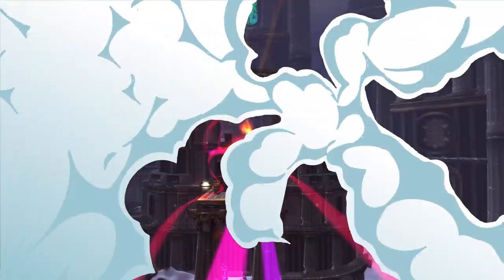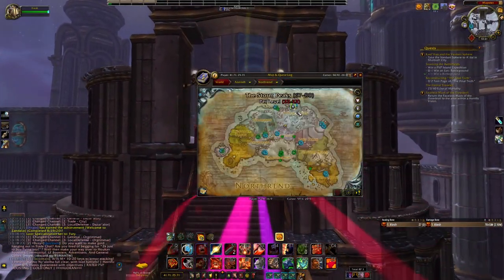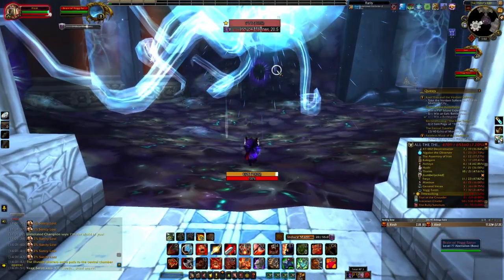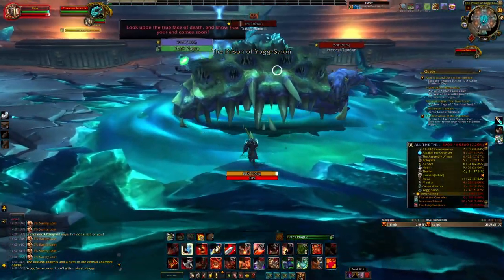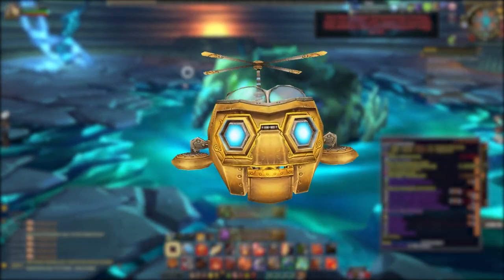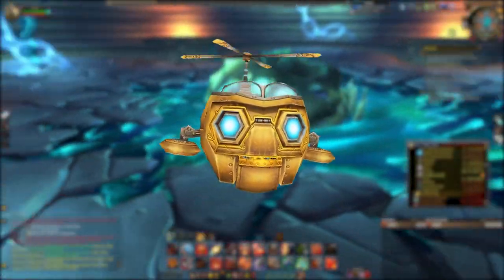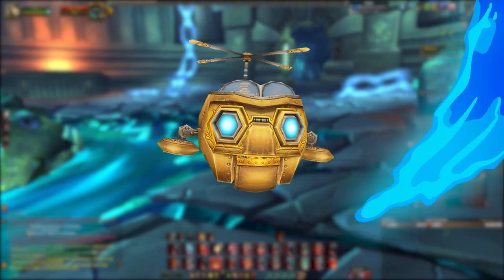We're headed to Northrend, where there are two mounts we're able to obtain on a weekly reset. First, we have Mimiron's Head. This is a mount you can obtain from the Ulduar 25-man raid. You get this from Yogg-Saron, basically the last boss. The key thing about this specific mount is that you have to make sure you have no keepers at the end - you fight the boss by yourself. This mount has about a 1% drop chance, so it's pretty rare. Start farming it as soon as possible.